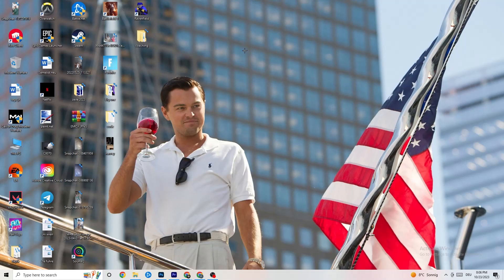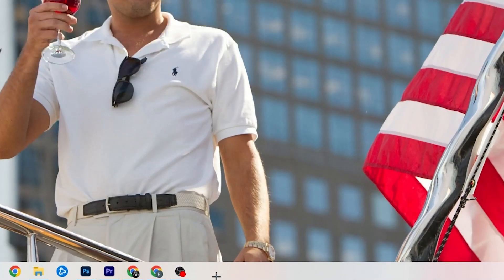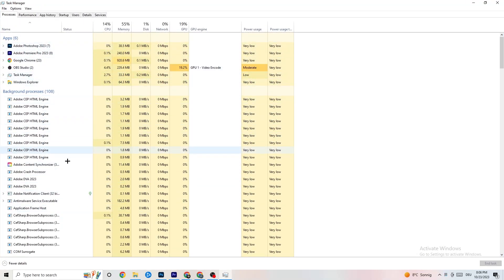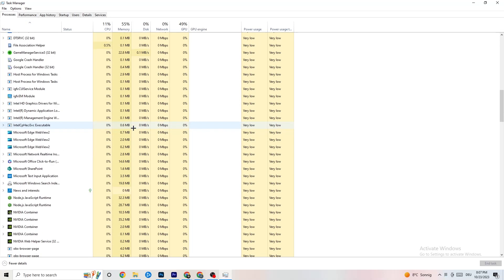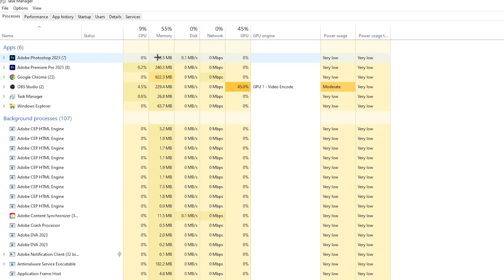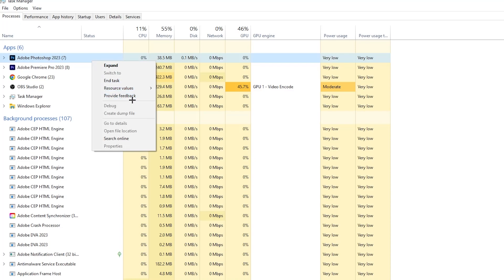The next step: right-click the taskbar at the bottom of your screen and open Task Manager. Go to the Processes tab in the top-left corner. You'll see CPU, memory, and GPU usage listed. End every task that is consuming too much CPU or GPU — you'll see them highlighted in yellow or red. Right-click the process and select 'End Task.' For example, I have Photoshop running — right-click, End Task.